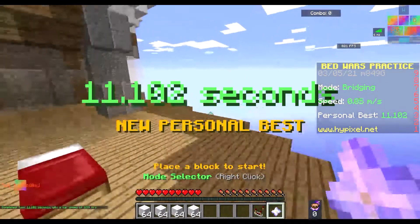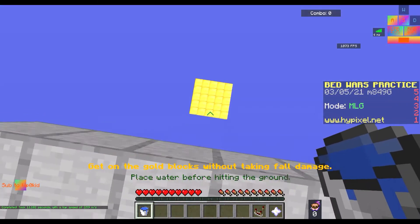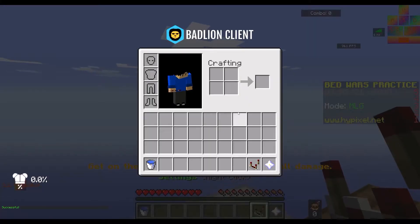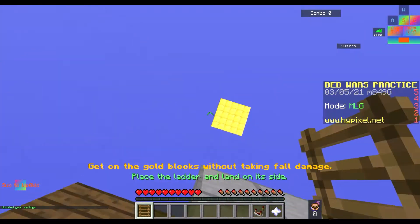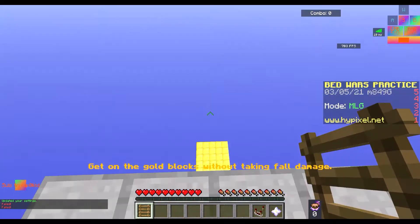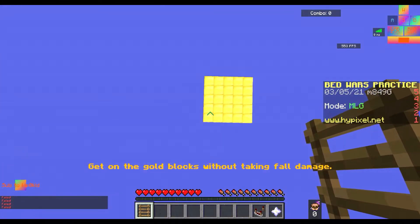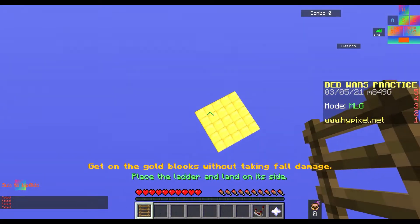Now I'm going to try out MLG mode. Think about this for a moment — when was the last time you used an MLG water bucket in bedwars? Sure, you can, but the good news is you can use a ladder. But even with the ladder, this is pretty bad for practicing. No offense to 5pixel, but you could do better. Maybe make it look like a little mountain or something — I don't know, but this is kind of ridiculous.